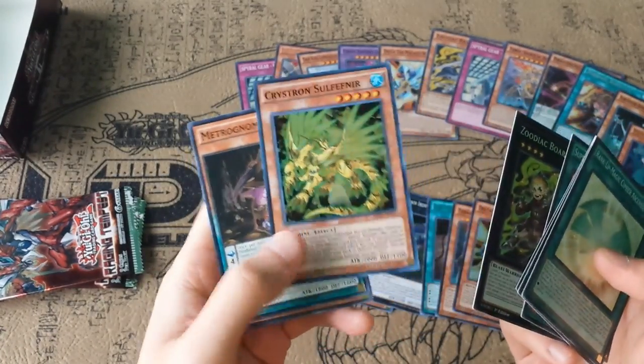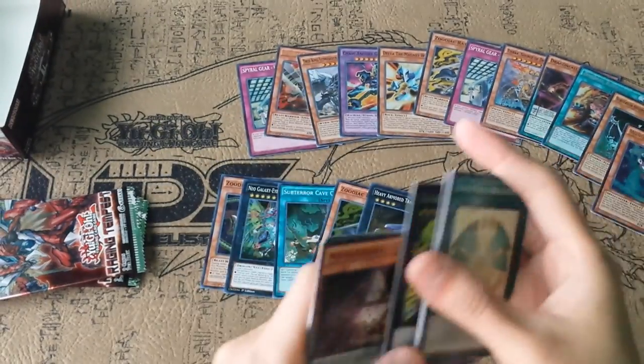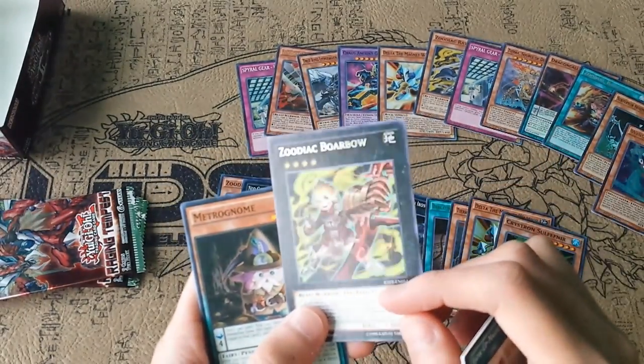Crystron Sulphanir — this card actually helps the deck a lot. Even though it's a level 5, a lot of its effects are pretty useful. And another Borbao.